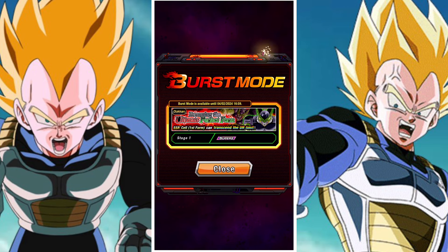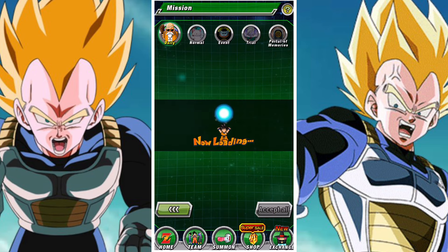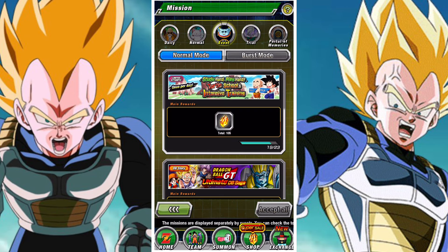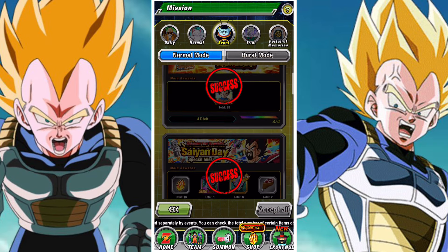Starting with Ultimate Clash, which is obviously expiring in 2 days, and Burst Mode, which is also going to expire relatively soon. Both of these are pretty imperative and high focal points for you to get ahead on. There are also the missions for the actual campaign itself, which is something you're going to want to get done.